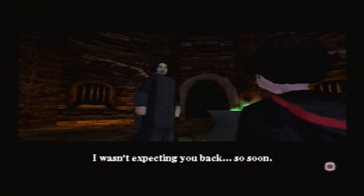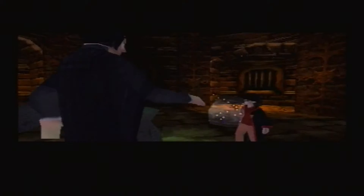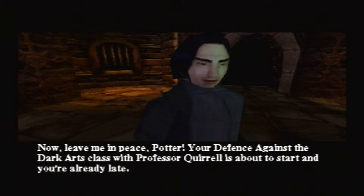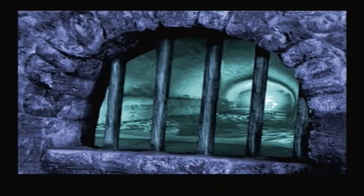Snape: 'I wasn't expecting you back so soon. Give me those fireflies.' Maybe he's not angry. Then again, we are supposed to suspect Snape at this point. 'Now leave me in peace, Potter. Your Defence Against the Dark Arts class with Professor Quirrell is about to start, and you're already late.' I don't know what to believe.